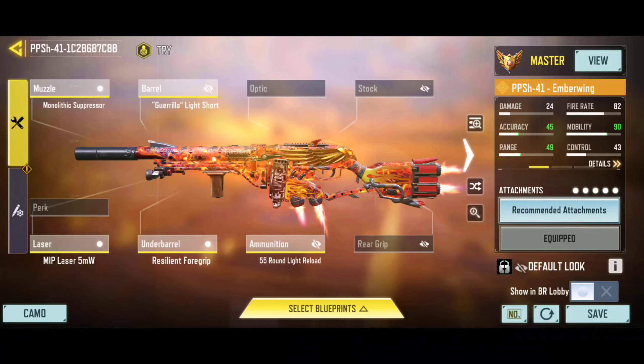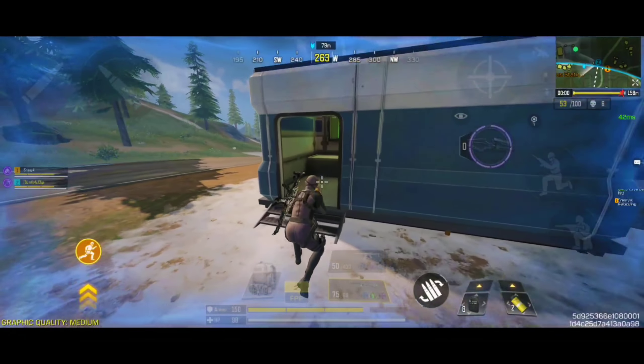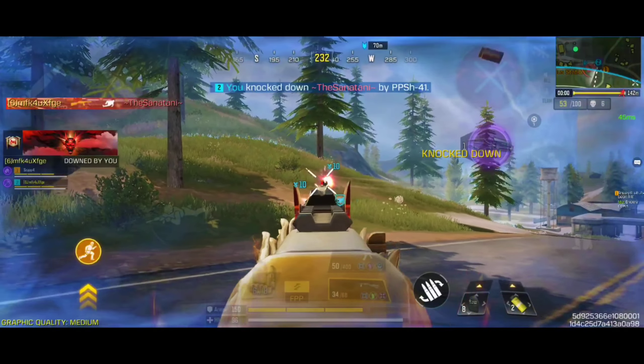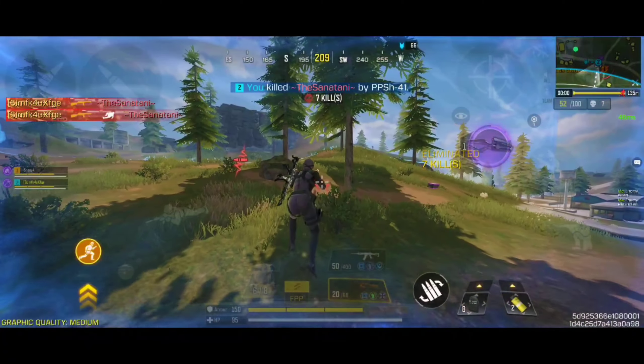Here is the best custom gunsmith build for the PPSH-41, which is highly optimized for close-range battles. It has great hip-fire accuracy, decent damage range, and improved mobility. For the mods, I am recommending the Hip-Fire Boost mods, the Long-Range mods, and the Extended Magazine mods to get the best results possible.